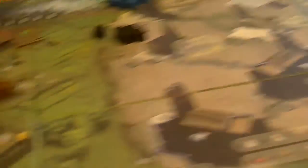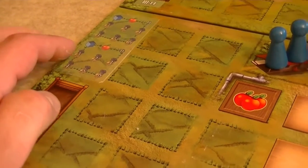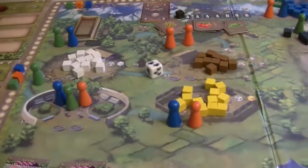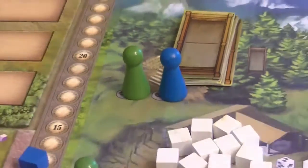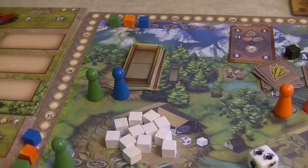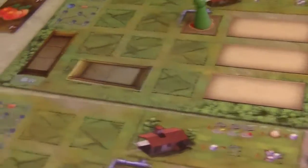On the player boards we will also have spaces to activate — if we place a worker on a planted field or on an area where we are training horses. We have gone ahead and placed our workers for the first round. Starting with the green player, both green and blue will activate this forest place — they're going to choose a fencing spot and place it on their farm. The green player is going to take one and place it along the bottom, creating room for two different species of animals, though those two fields can no longer produce crops.